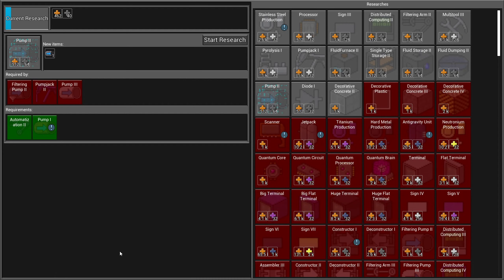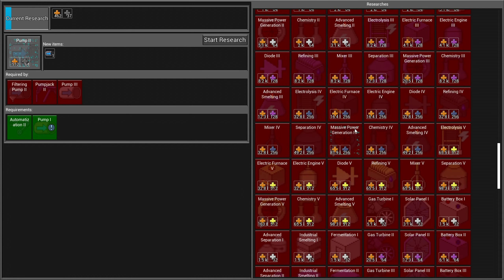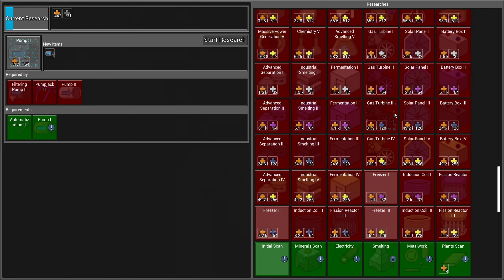That tech tree is enormous - there is a ton of stuff to do. As you get further down the tech tree, the type of calculations you need to do are super expensive. You need many, many of the basic calculations. For example, there's one here requiring 164,000 basic computations to complete the gas turbine research along with 256 ultimate computations. For the ultimate computations, you need more advanced circuits and you'll have to set up a production line for those.